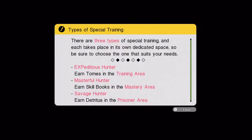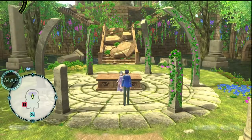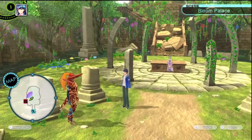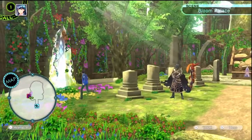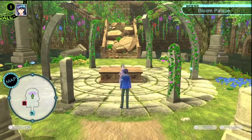Expeditious Hunter: earn tomes in the training area. Masterful Hunter: earn skill books in the mastery area. Savage Hunter: earn detritus in the prisoner area. You can't save the game during special training, and if you lose a battle it's game over. You can undergo each training as many times as you want. Training up too much may reduce your enjoyment of the battle system.